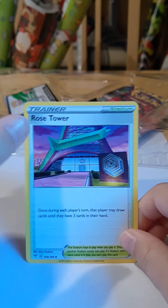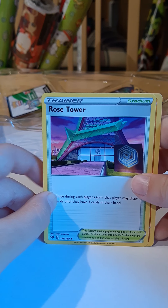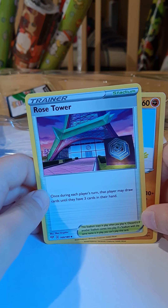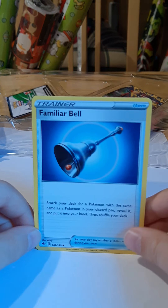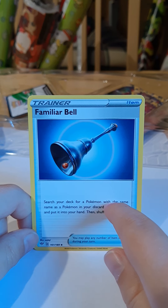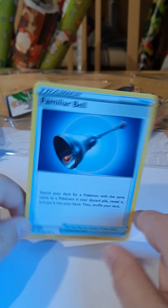We have a Rose Tower — this is actually a Stadium. So this Trapinch, if this Stadium is in play, once during each player's turn, that player may draw cards until they have three cards in their hand. And if it's in play, Trapinch would do 20 damage. And Familiar Bell — search your deck for a Pokemon with the same name as a Pokemon in your discard pile, reveal it, put it into your hand, then shuffle your deck.